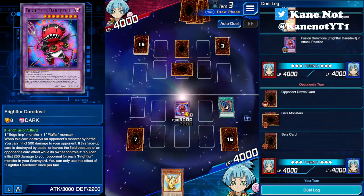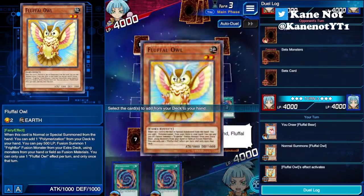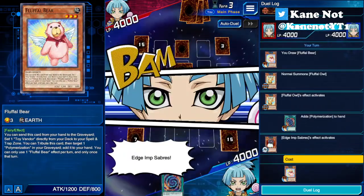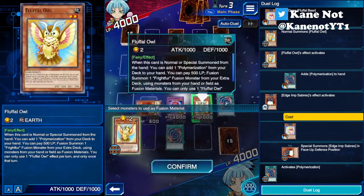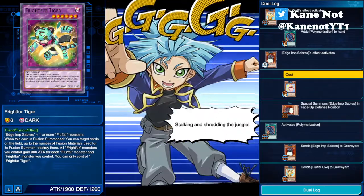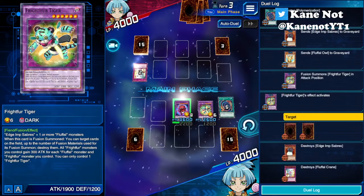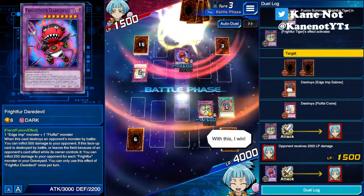Draw. Normal Summon Fluffal Owl, then activate Fluffal Owl's effect to get Polymerization back to hand. Now activate Edge Imp Saber's revival effect and put Fluffal Bear back on the top of the deck. Then we Fusion Summon into Frightfur Tiger. Activated Frightfur Tiger's effect — we will definitely nuke the board. Now with a clear field and 2 monsters of over 2,000 points of attack, this is just an easy win just like that.